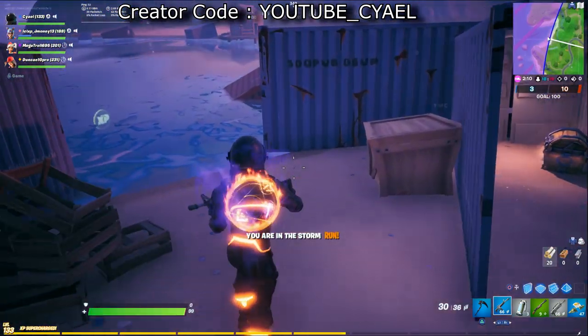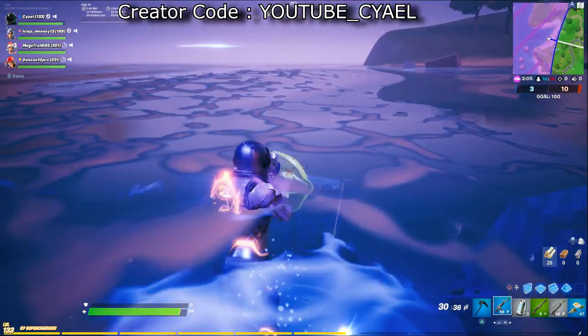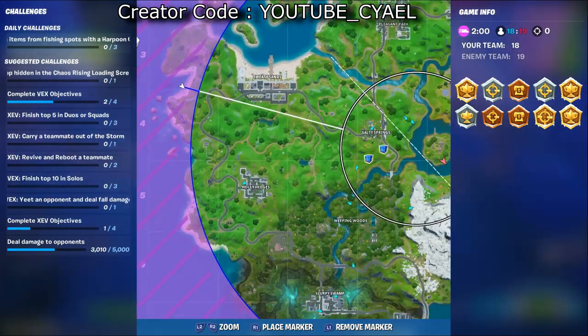XP coin 27 is among a bunch of cargo containers on a beach that creates a V-shape towards the northwest side of the map, to the west of Sweaty Sands.